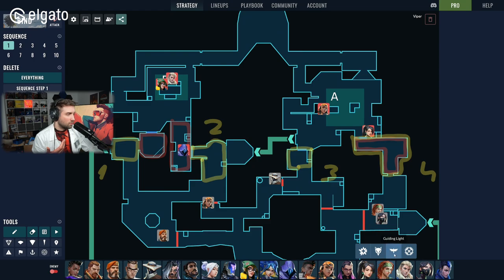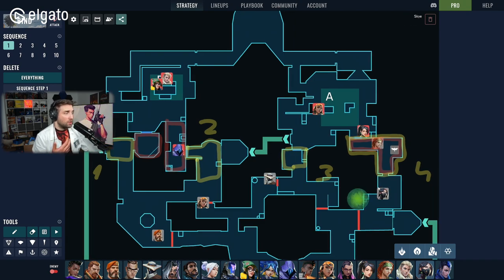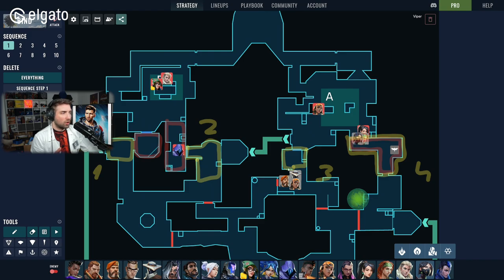On Bind, for example, players on lanes one, two, and three are passive, while Raze uses boom bot to clear hookah and gather info — maybe there's someone with a Judge, which tells you to avoid hookah later. Meanwhile players on showers are actively gathering space using tools like Sky's flash in key positions, with Viper's smoke thrown to secure the orb and hold position in showers. If nobody on lanes one through three is overstepping, the next call becomes: everyone gather toward A.